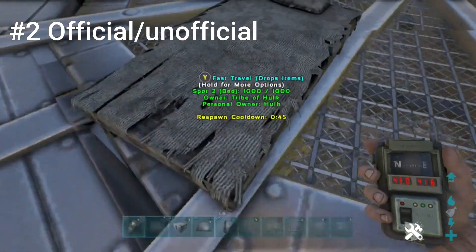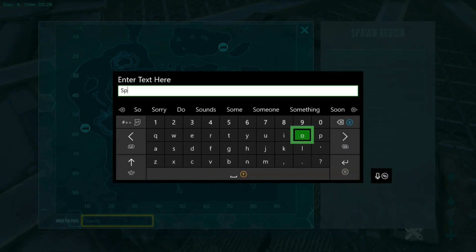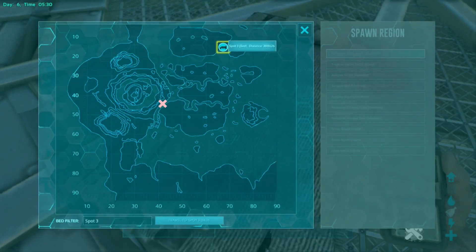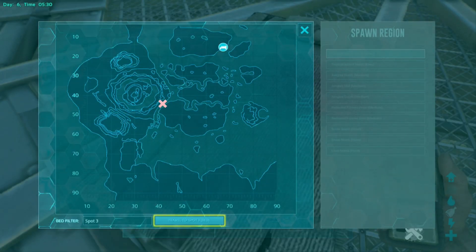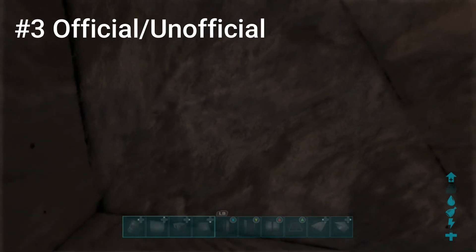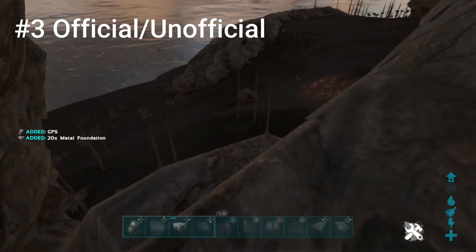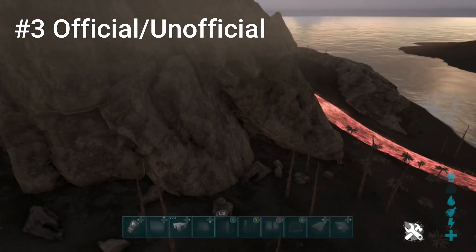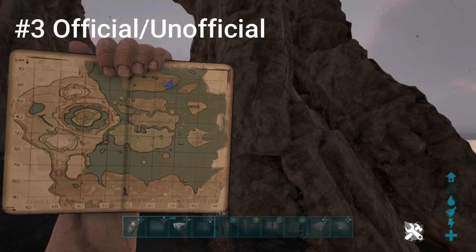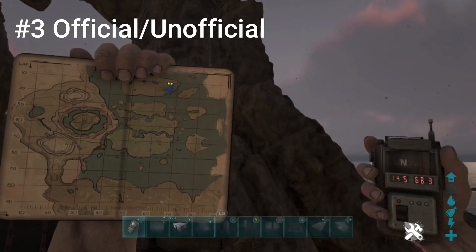Now spot number three is sort of a rat hole — it's more of an unofficial spot. The other two are definitely official and all three can be built on official, but spot number three you can only build so far back. A couple people have shown this before, so shout out to them — I figured I'd throw it in for the people that don't know about it. This spot is at 14.5 latitude and 68.3 longitude.